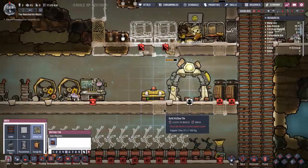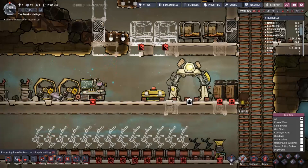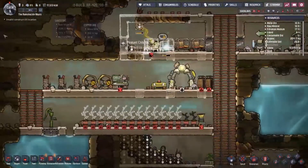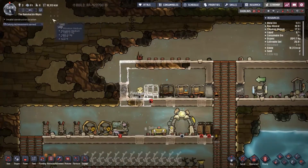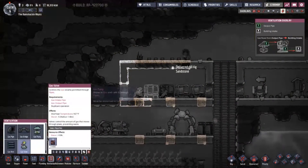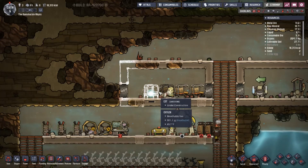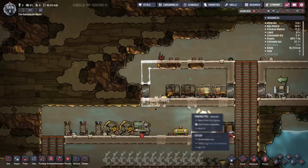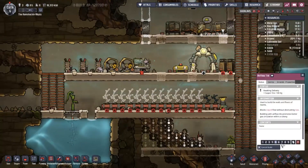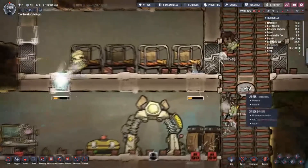We're going to put some airflow tiles right here, right here, and right there. That'll help with the airflow situation. We got a colony achievement — I'll show off colony achievements later. We have a liquid valve and a gas valve but can't do anything with those right now. Finally building the cots — that's super important. Let's change those priorities to six.